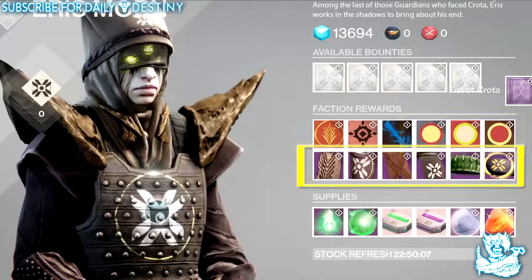She has six class items, two for each character. The first one is called Mark of the Spawn, which is for the Titan. The second one is called Mark of the Hidden, which is also a Titan item. Then she has Hood of the Spawn, which is for the Hunter, and Cloak of the Hidden, which is also for the Hunter. Then she has Emerald Night, which is a Warlock class item, and Song of Dusk, which is also a Warlock item.